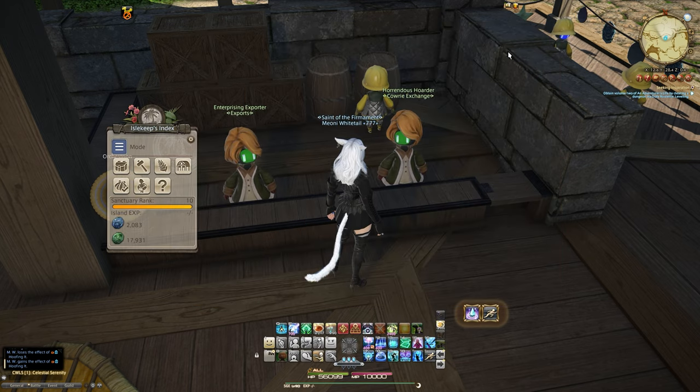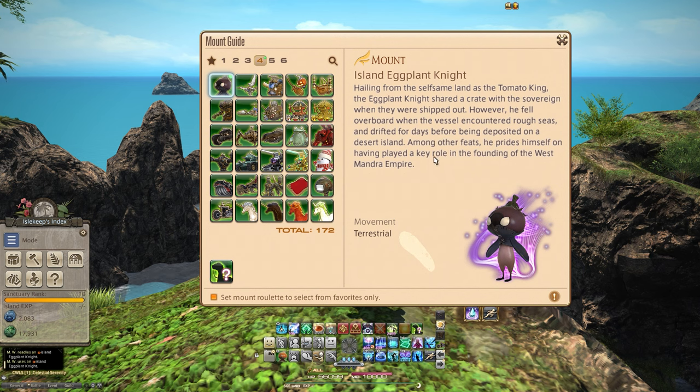Let's go and have a look at this mount. This is the Island Eggplant Knight. The summon text says: "Summon forth your Island Eggplant Knight, an oversized vegetable embodiment of chivalry." The description reads: hailing from the selfsame land as the Tomato King, the Eggplant Knight shared a crate with the Sovereign when they were shipped out. However, he fell overboard when the vessel encountered rough seas and drifted for days before being deposited on a desert island. Among other feats, he prides himself on having played a key role in the founding of the West Mandra Empire.